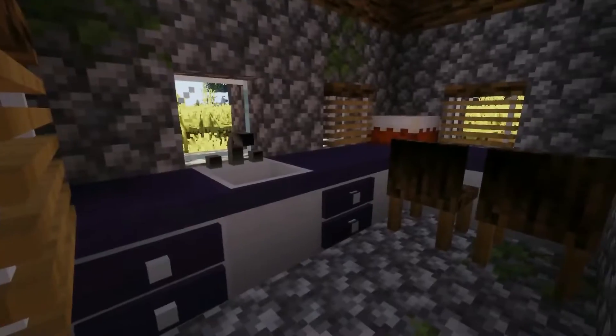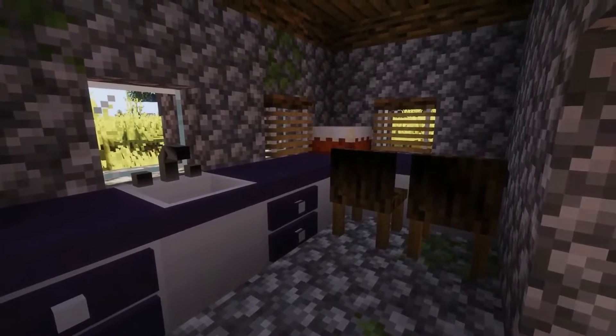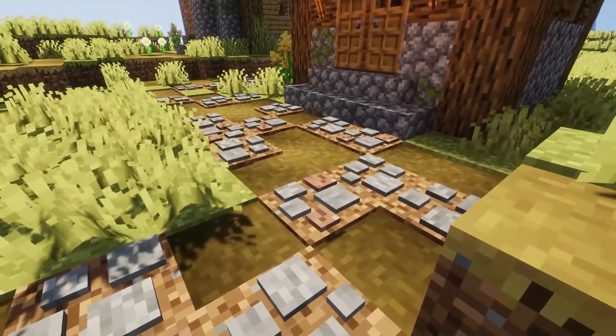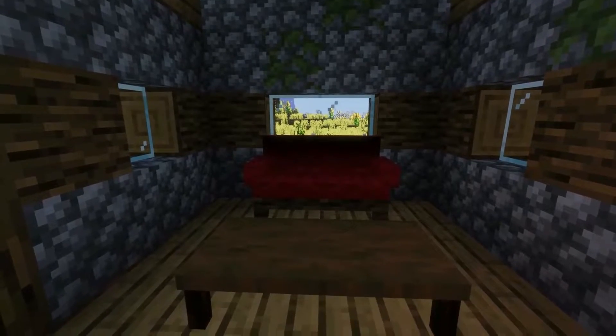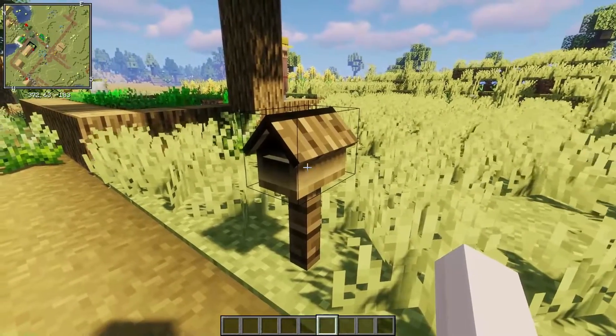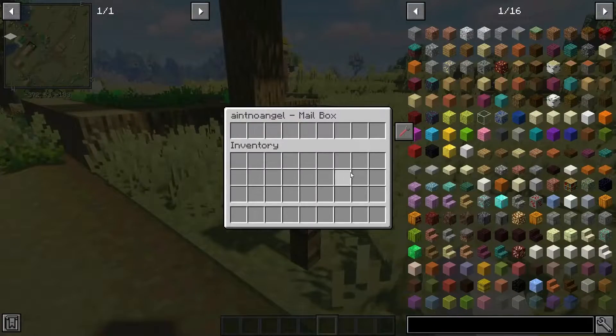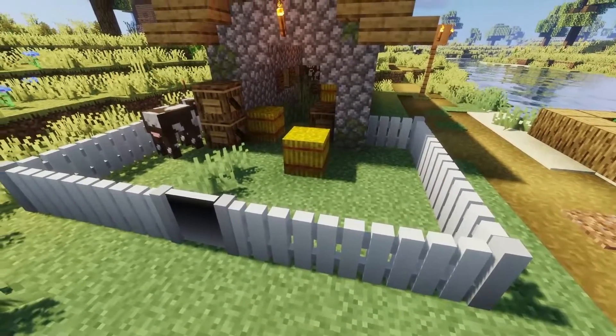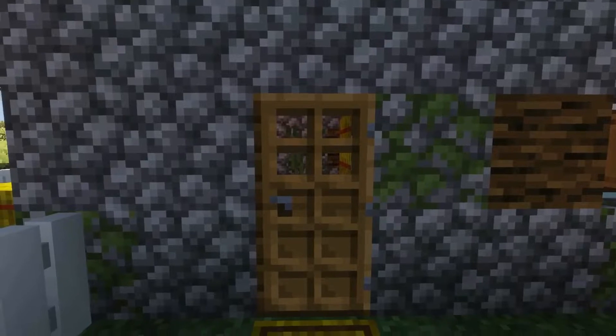For the next mod, we're adding Mr. Crayfish's Furniture mod. This mod adds in over 80 unique pieces of furniture to help you decorate the inside of your home and builds. Some items added by this mod have specific functions, such as the mailbox where you can send mail to other players in your world. Since having a base is very important in survival, who says you can't spice up your space with some cool furniture and decorations?